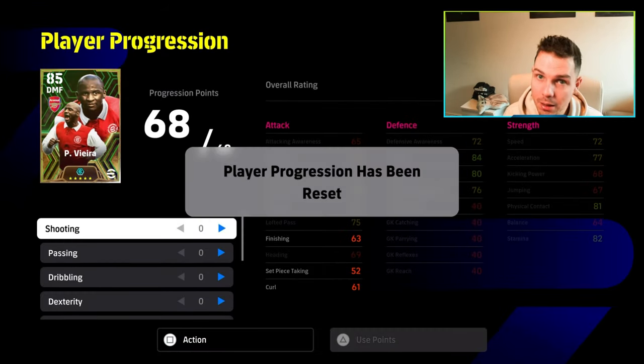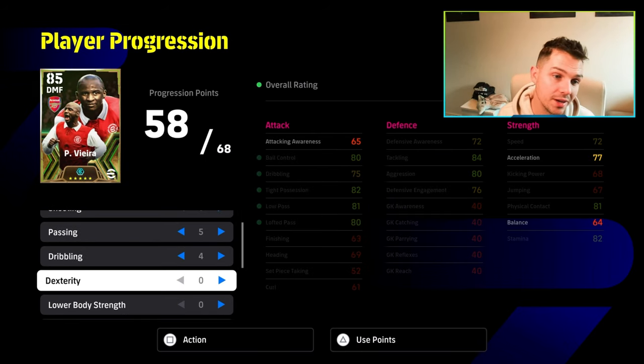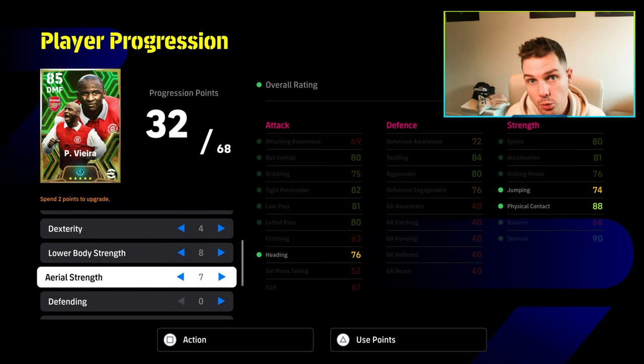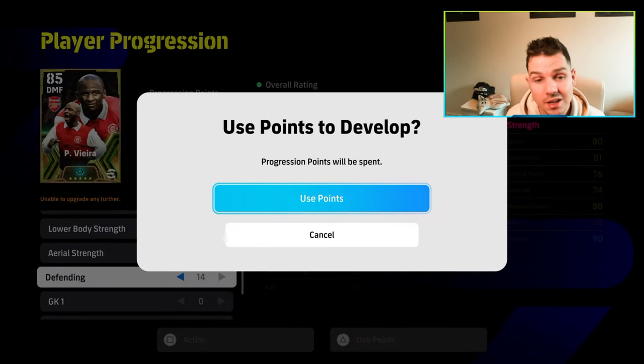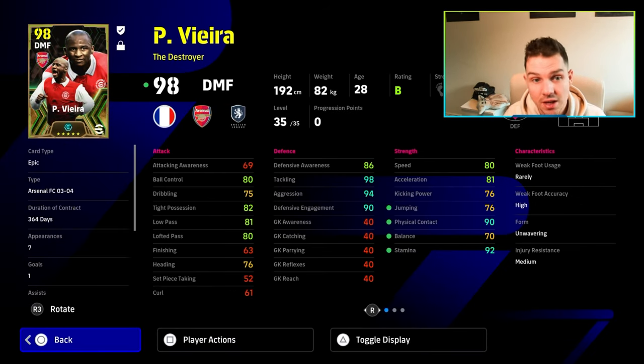If you want to make him a little bit different, there are two ways to do it: you can either have a little bit more passing and dribbling with less dexterity, or else go fully with the aerial strength and the defending. Both are exactly the same builds except for one or two small differences which you can see on screen. All we've done in this second build is take the tackling down by one — defense down by one — and made him a little bit speedier with the acceleration.